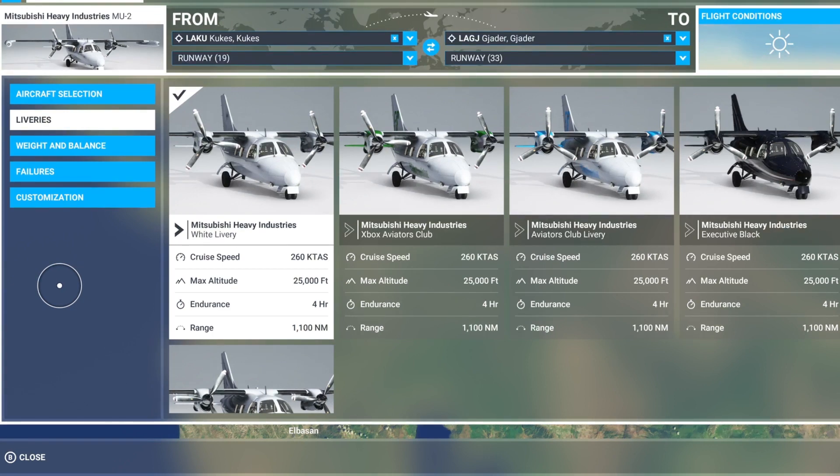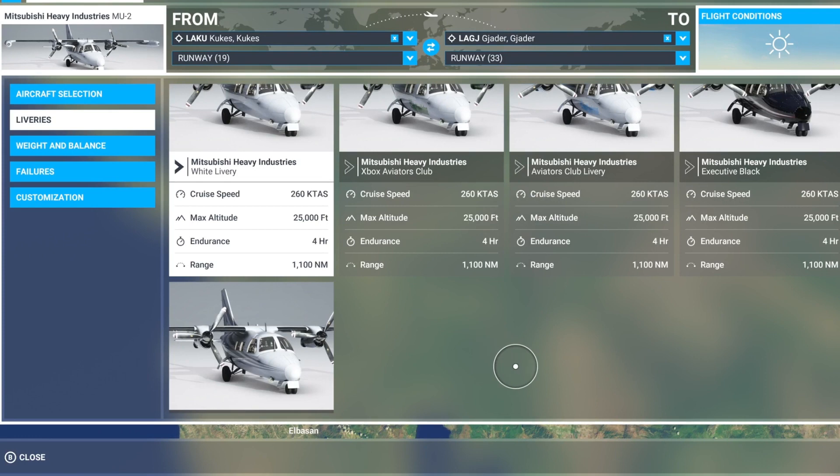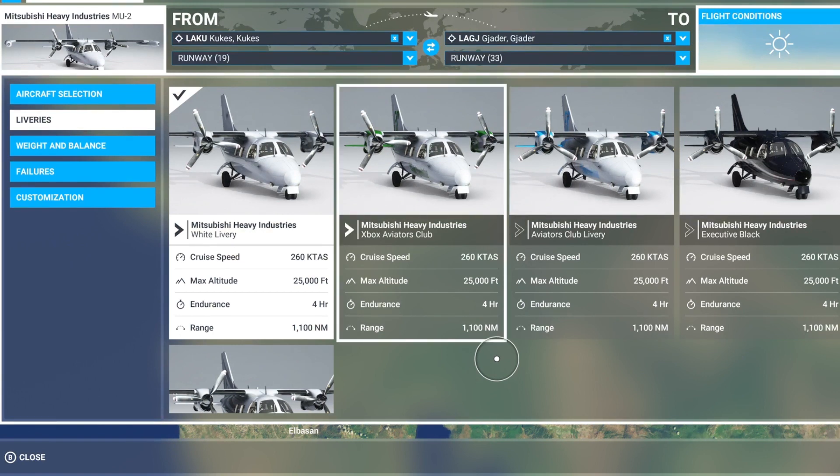Hello everybody, welcome back to another video. Today I'll be showing you the Mitsubishi Heavy Industries MU-2. It's on sale for $8.39 but normally costs like $12.49. This was supposed to come a couple of weeks back but they didn't have the licensing, so they must have sorted that out and we got it today.